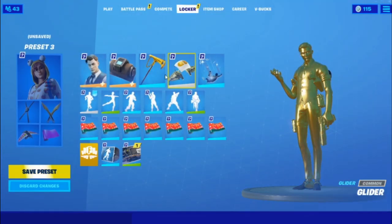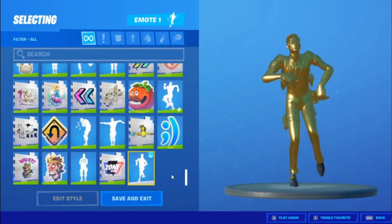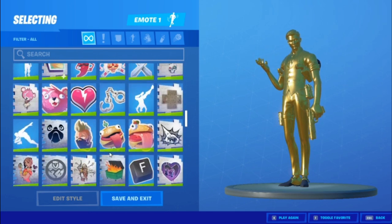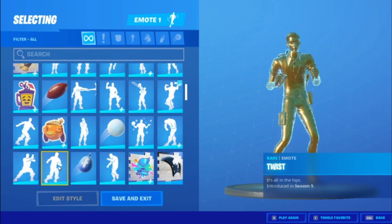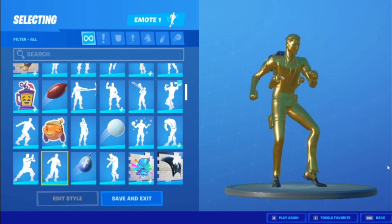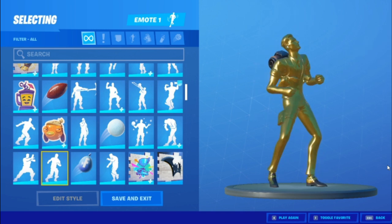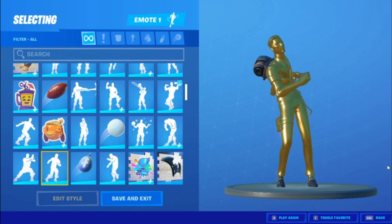After that, go into the locker. Then go into the emote that you picked earlier — the Twist for me — and search that up. Do it for like one minute or so. If it stops, wait till it stops. If it doesn't stop, just go out.